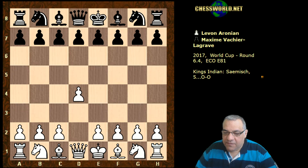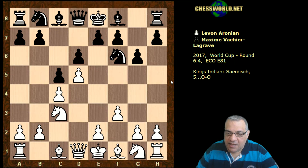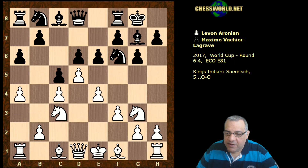Levin Aronian playing white: d4, Knight f6, c4, g6. This is an anti-Grunfeld move designed against d5. Black plays c5 and we have potentially a Benoni formation. After ed it's Kings Indian territory - Saimish Kings Indian - so Bishop g7, Knight ge2, black castles, Knight g3, a6, a4.